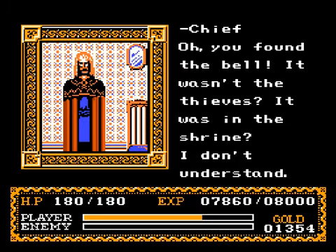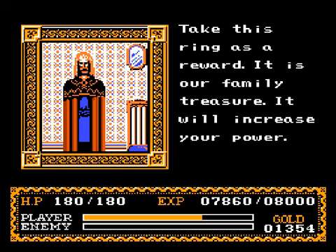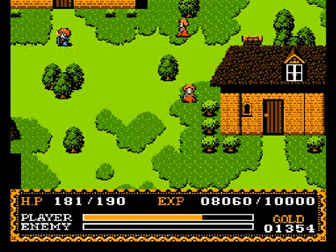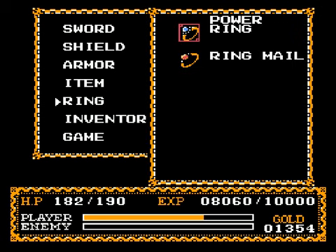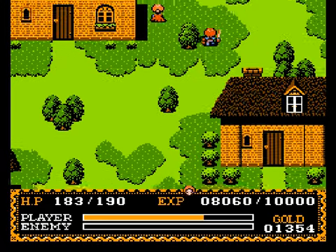So now why don't we head back to the Village Chief now that we got the bells back. The chief says: "You found the bell! It wasn't the thieves? It was in the shrine? I don't understand. Take this ring as a reward — it is our family treasure. It will increase your power." Not only that, I gained like 500 experience points automatically, so I go to the next level. Now my strength is at 140 and defense is at 100. The ring mail increases my defense and the power ring increases my offense. I'll keep the ring mail on — defense is good too.